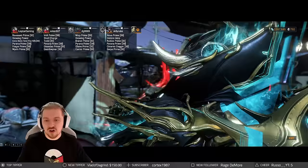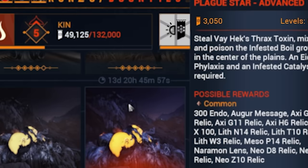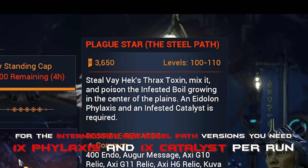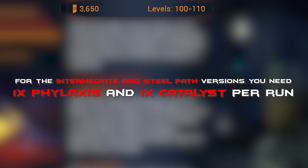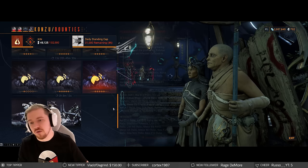After you're done with that, head on over to Konzu. You can use the fast travel system — thankfully his commentary can be skipped. Go to bounties and you're going to have three versions: the normal one which grants 1,000 standing as a base, 3,000 standing for the harder one between level 55 and 65, and finally the Steel Path version — the new version between level 100 and 110 — yielding the most standing. If you want to seriously farm, this is the way to go, as it can be completed as fast as the intermediate one but gives you more standing.